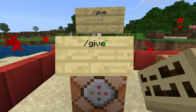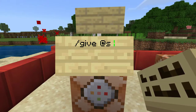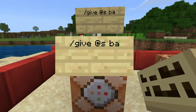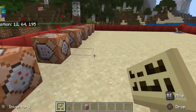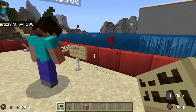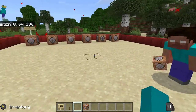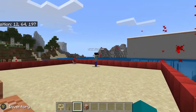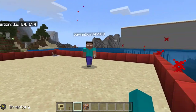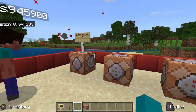This one will be the first example — forward slash give, at s, barrier, then 64. He got it! So if you put in this command block forward slash give at s barrier 64 — Serpine Bus, you're the one we're teaching — type in this command block forward slash give at s barrier 64.